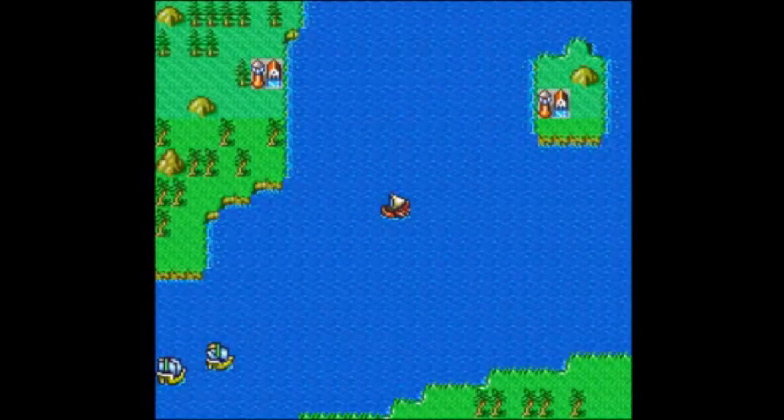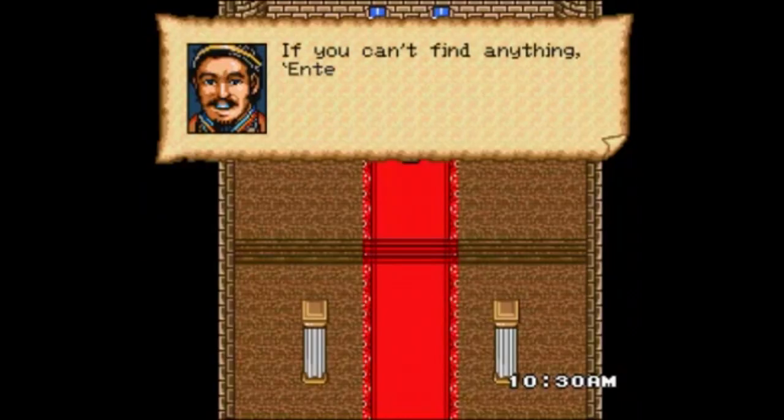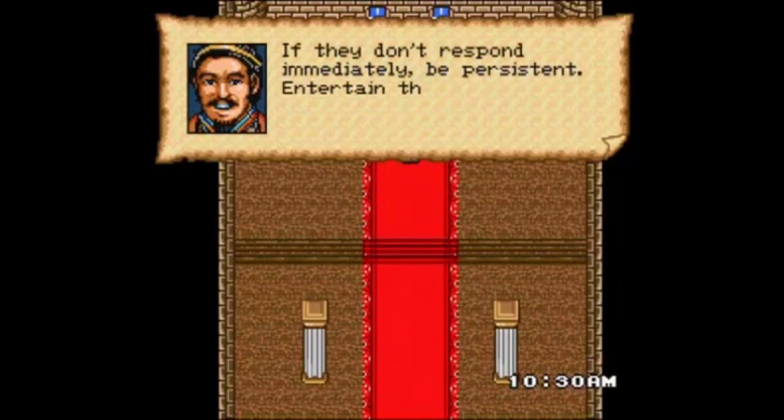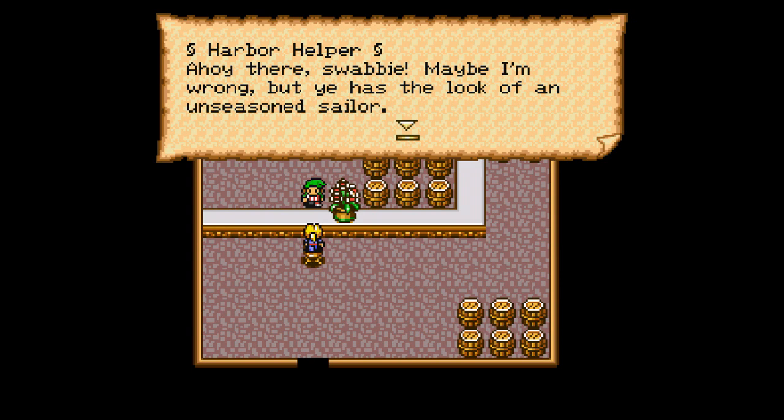There are 120 different ports you can visit, which is kinda crazy. You can also do quick fetch quests and run errands to help build your reputation as a decent fellow. Earn enough of that and you'll eventually attract the attention of more powerful folks that'll have you running missions involving political maneuvering, negotiating, or straight up battles.